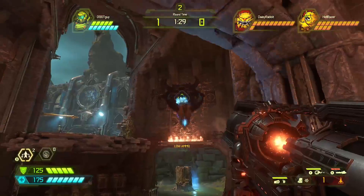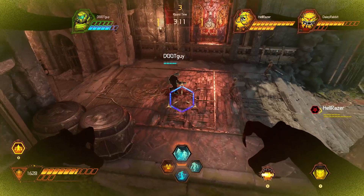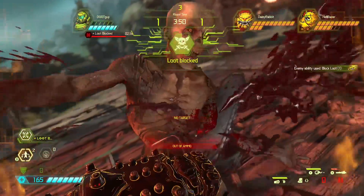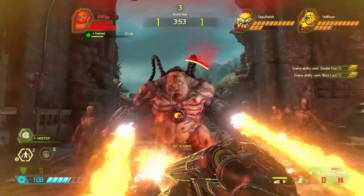But be aware — each demon player has a slow-charging ability to block those resources for a short time during the round. A perfectly timed resource block can put the Slayer on the ropes.